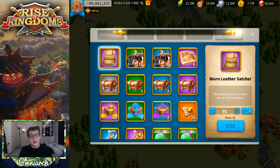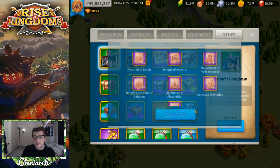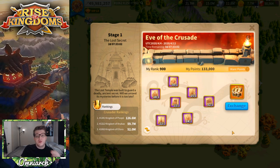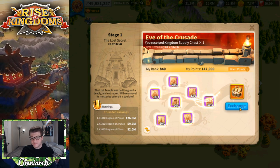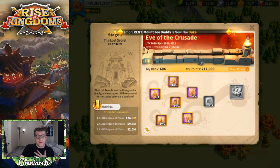I'm going to open all 91 of my Worn Leather Satchels. When you open them, you get pages — little blueprints representing the Seven Wonders of the World. You need one of each of the seven in order to redeem them for a Kingdom Supply Chest. I'll go ahead and exchange all the sets I can — every time I exchange one my points go up and my rank goes up, which actually helps your kingdom's standing in KvK.